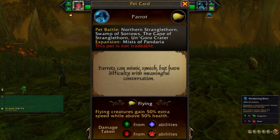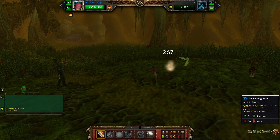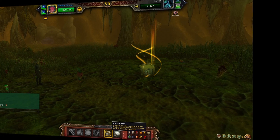Now the fun fact for the parrot is parrots can mimic speech but have difficulty with meaningful conversations. That's okay — they're awesome anyway, so we'll just have a one-sided conversation and it can just agree with me as I rant and rave about whatever comes out of my mouth for that day.